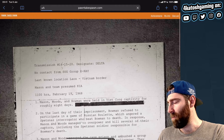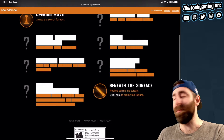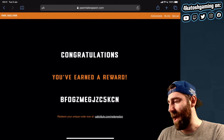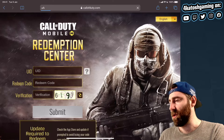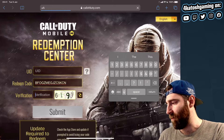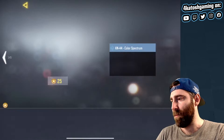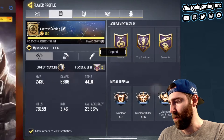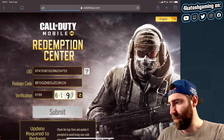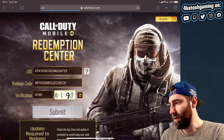If I go to my achievements — here we go — I've unlocked the 'Beneath the Surface' achievement. I can click here to claim my reward. Now we need to copy this, then go to callofduty.com/redemption — a familiar page. We paste the code in, do our verification, and then we need my UID, which we can grab from my profile, paste that in, and hitting submit should send our rewards to our account.